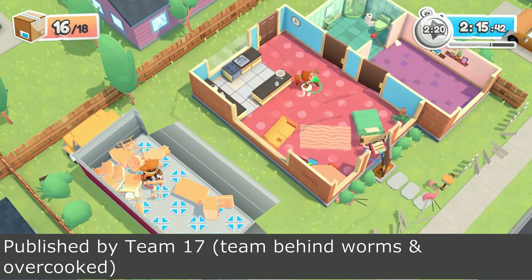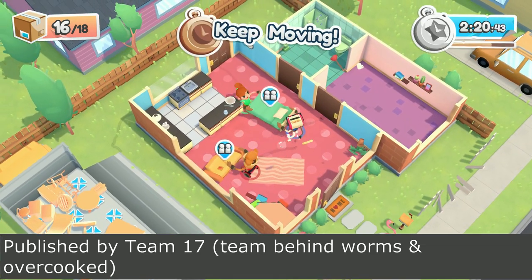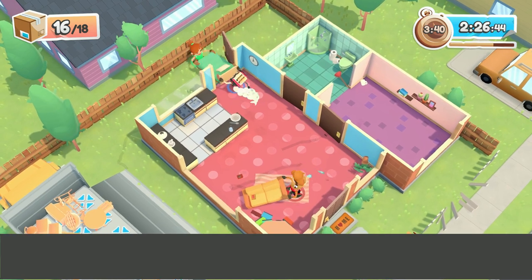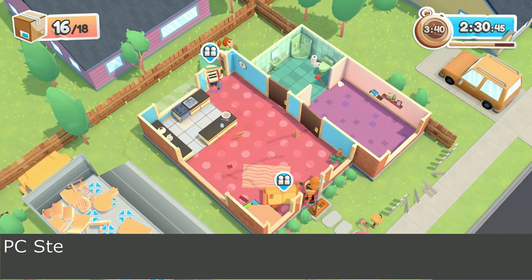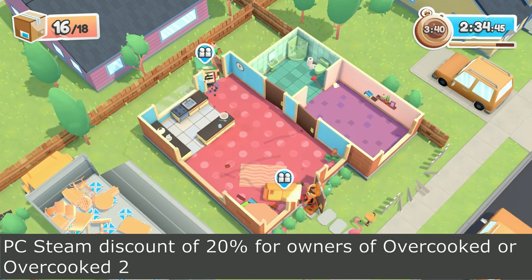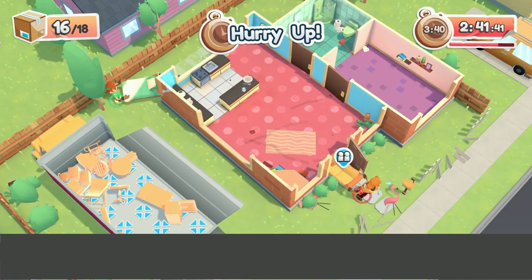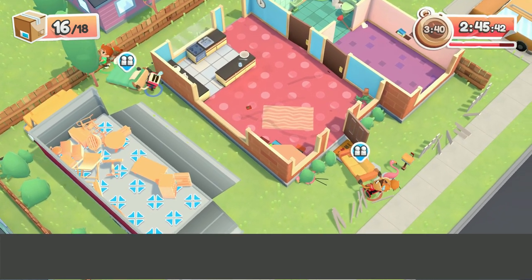It's published by Team 17 — the same people behind Worms and Overcooked 1 and 2. There are a lot of comparisons to Overcooked mainly because of the teamwork required, but they're completely different games. If you have Overcooked or Overcooked 2 in your PC Steam library, there's a 20% discount available for a limited time on Moving Out.